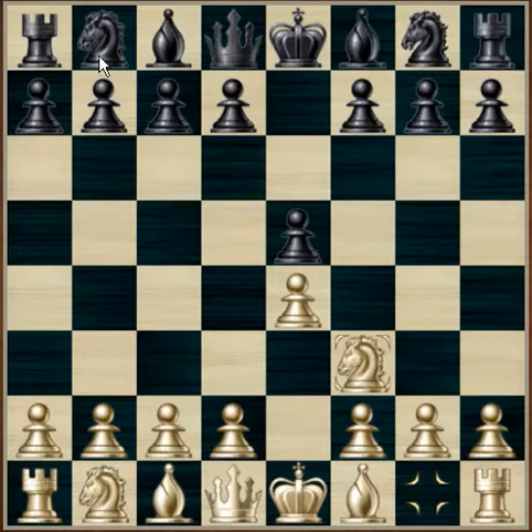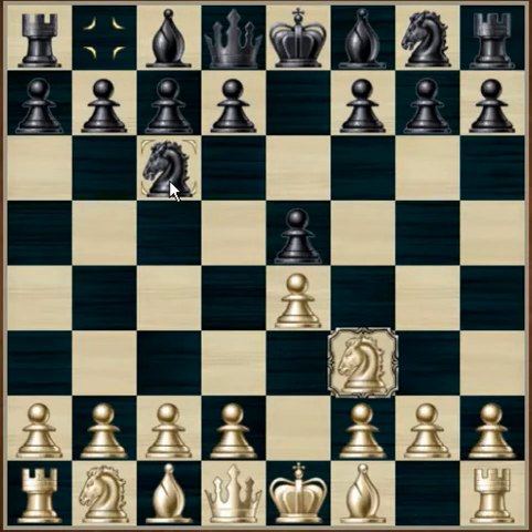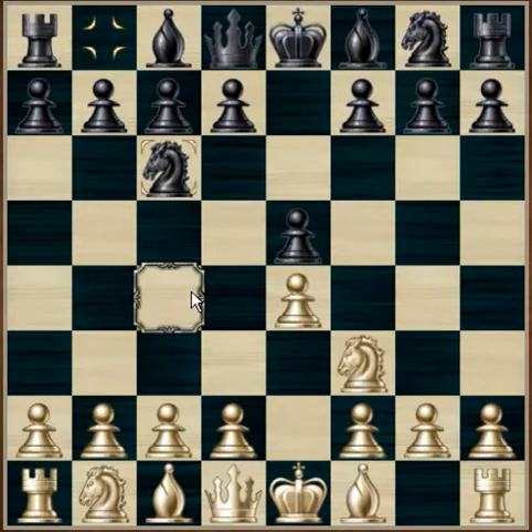Black is going to respond with knight to c6. This covers the e5 pawn, attacks the d4 square, and is developing one of its pieces out towards the centre. It also opens development for the bishop, as at this moment that bishop is caged in, and we are looking at the f8 bishop to move out.